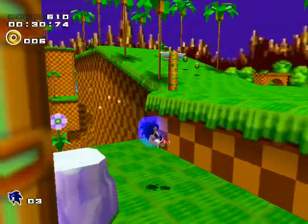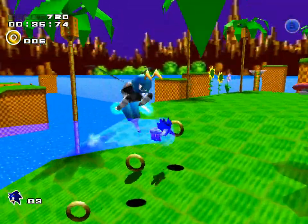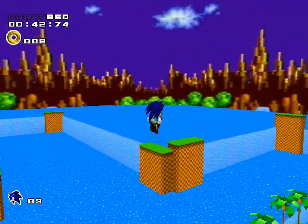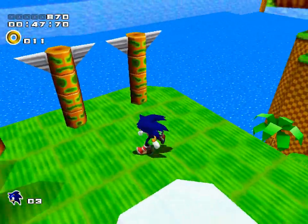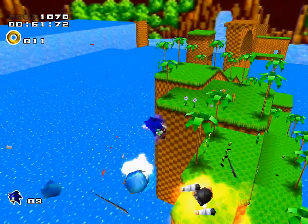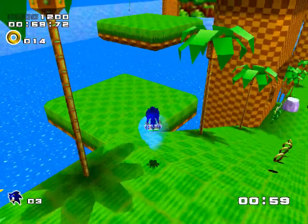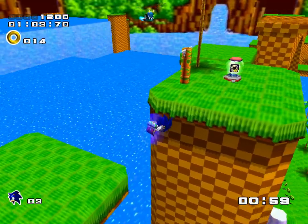Watch out for the fish — it jumps up and will bite you. Destroy the bee! It's fully modeled just for this part of the game, which seems insane. There's a breaking ledge — here we go. I don't know where I am but does it matter? I don't think so. We got a bonus thing and a moving platform — that feels great.